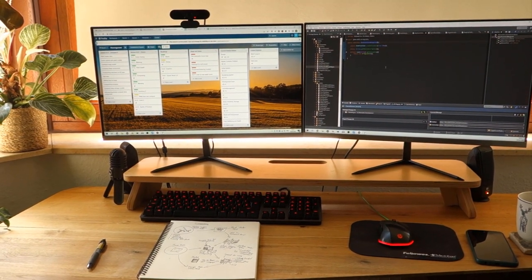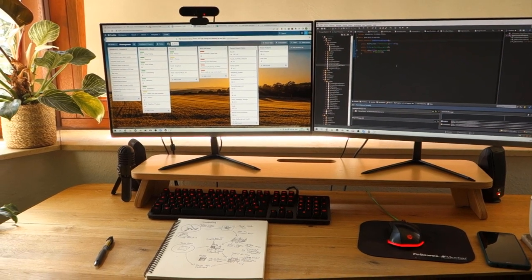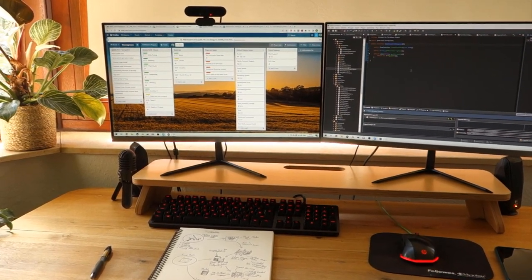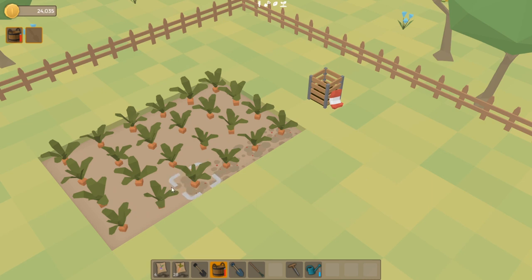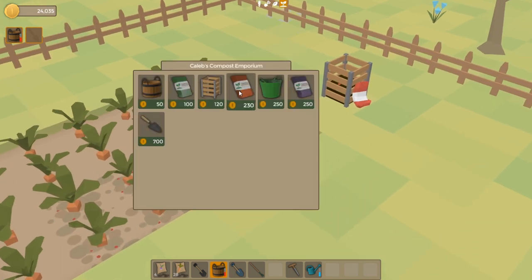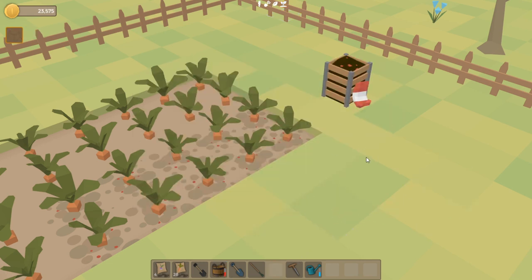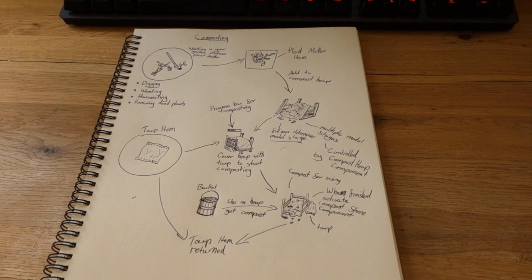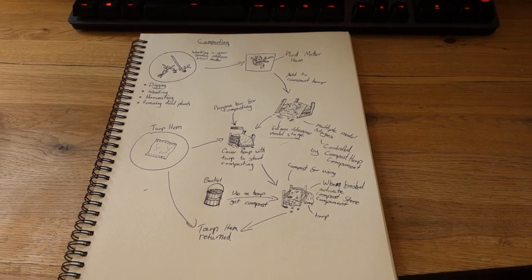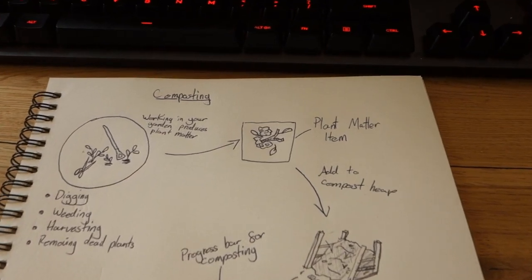My plan for this week is to implement a way for the player to make their own compost. A few devlogs ago I implemented compost which you could spread around the beds to help your vegetables grow better, but the only way to get compost at that stage was to buy it from the shops. So now I want to make it possible for the player to make their own, and I've just been planning out here how this feature is going to work. To start off, I need to make a new item.